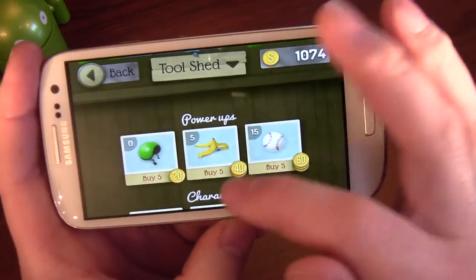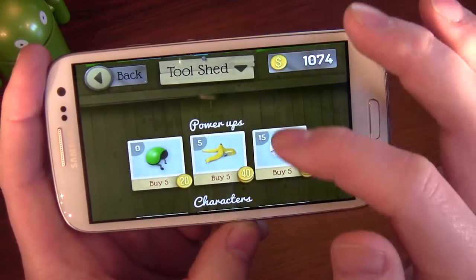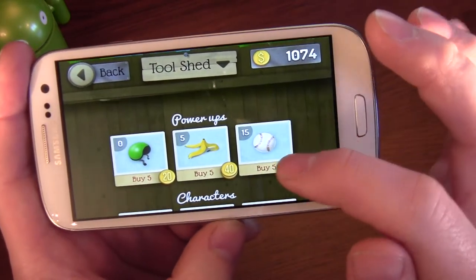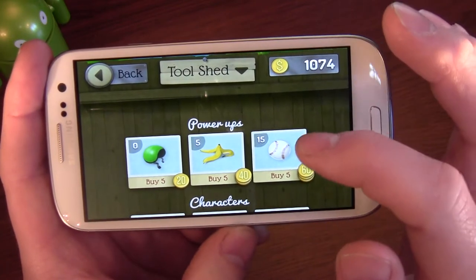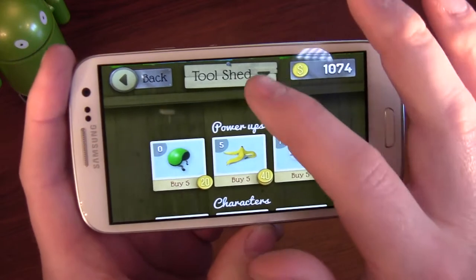Going to the tool shed. Yeah, there we go — so there's the granny. Let's go back to the granny. And you can buy balls to throw at the little fella, or drop things, or a crash helmet, which means you'll just carry on if you should happen to crash.